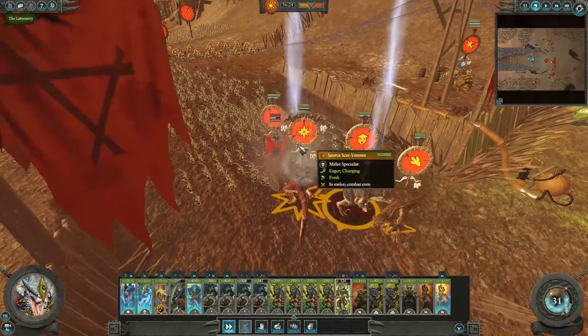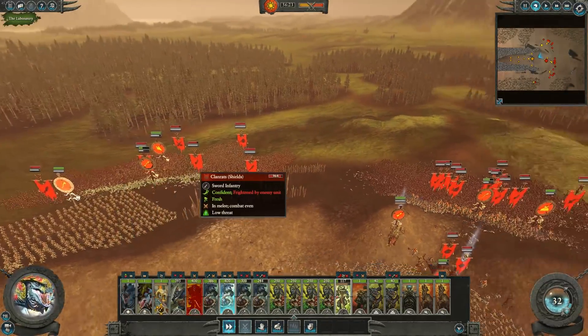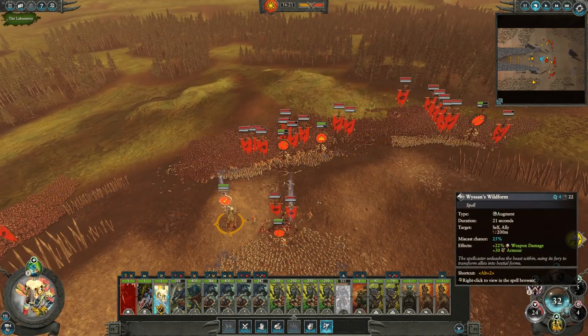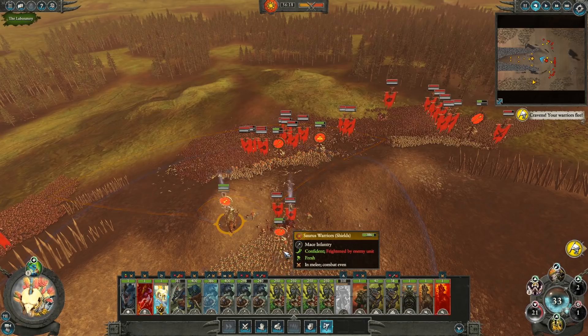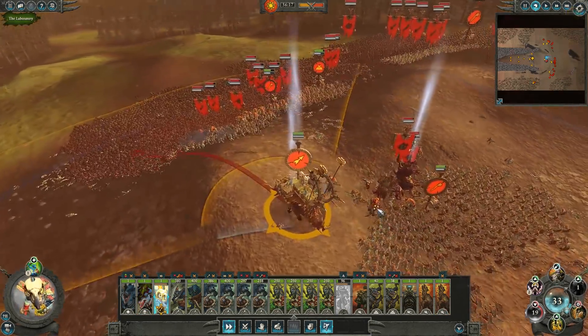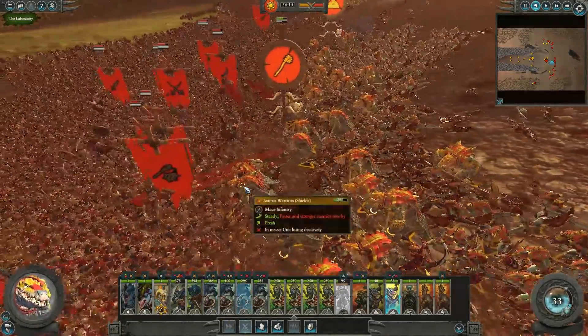We might as well pop a speed buff on ourselves as well, and we should hopefully see this Doom Wheel falling to the abyss. As we've seen on the field of battle, we're not too scared about losing this front line - we still have plenty more men to throw in. Let's throw in this Stegadon into the battle to try and do some good damage.